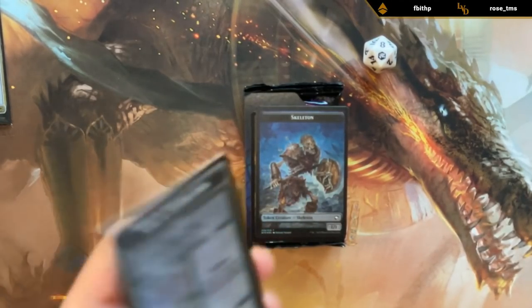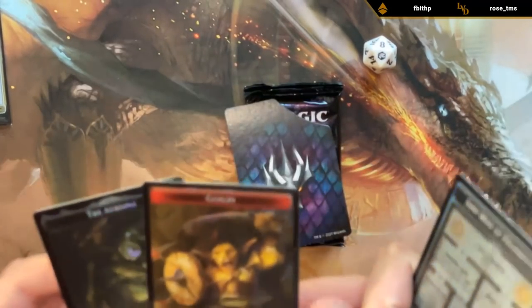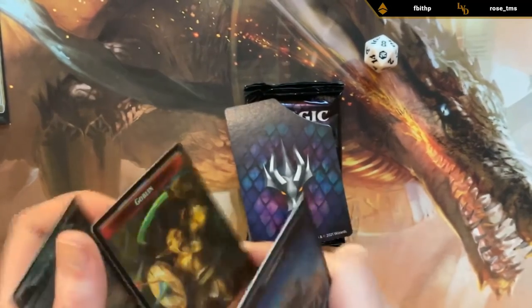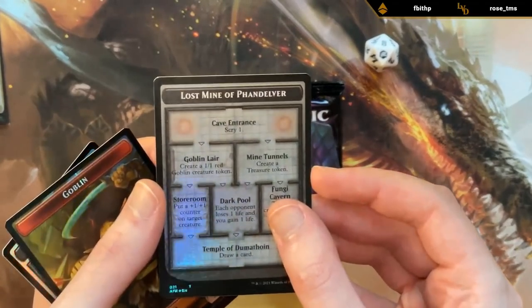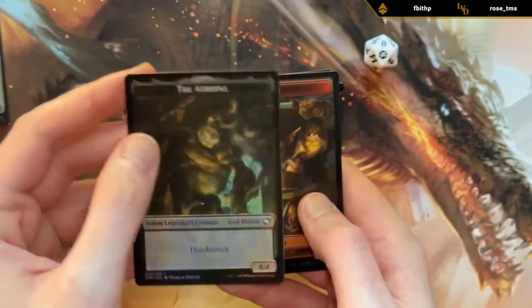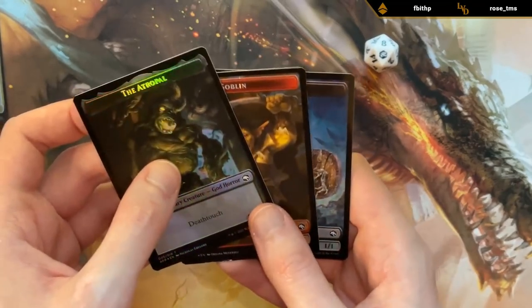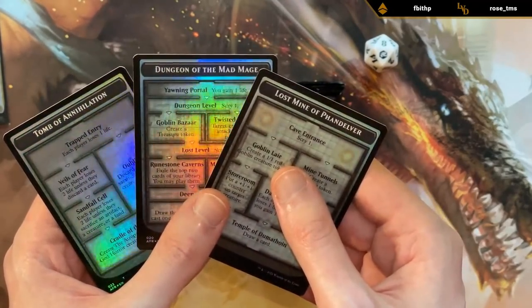We even got a foil set of tokens — a foil goblin with Dungeon of the Mad Mage on the back, a foil skeleton with Lost Mine of Phandelver on the back, and Tomb of Annihilation with a foil Atropal. These are all three dungeons you can potentially venture into in the set. Everyone's got all three dungeons at the ready to venture into — that's awesome.